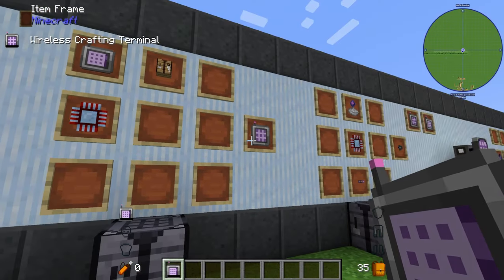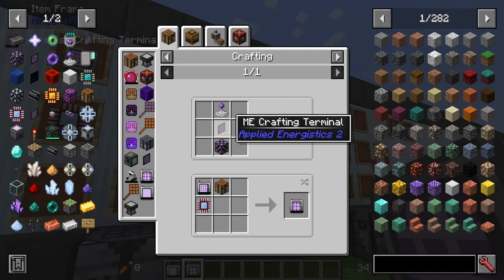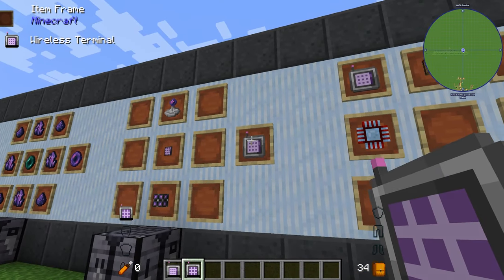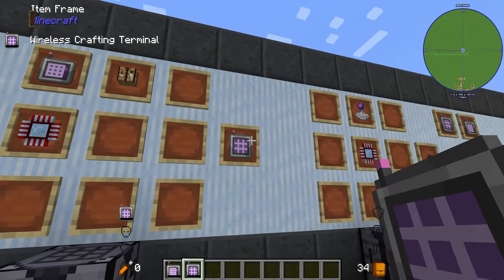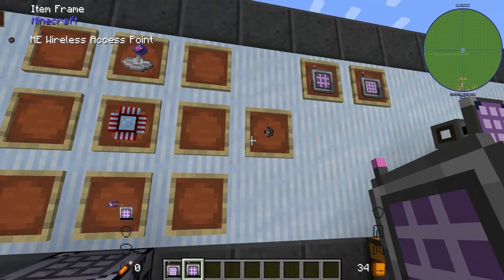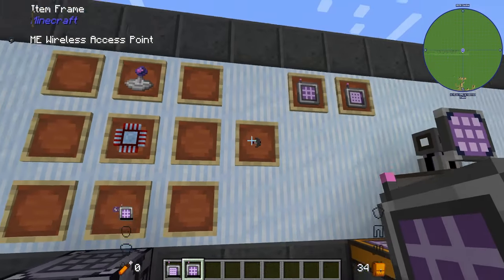You can also go straight to the crafting terminal if you prefer, similar to before — it's up to you whether you want to upgrade what you have or go straight to it. The last thing you're going to need is an access point, made with a wireless receiver, a calculation processor, and a glass cable.